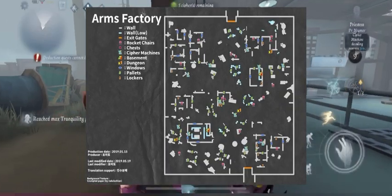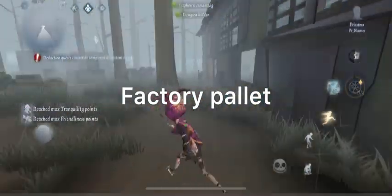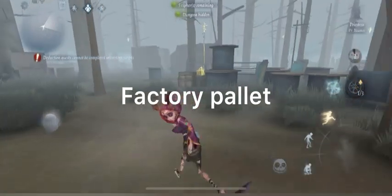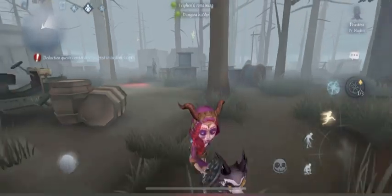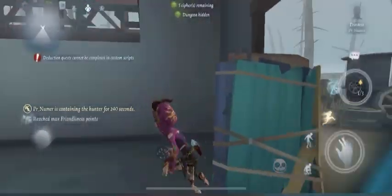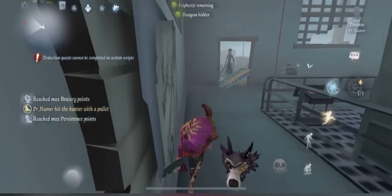Starting off, we have Arms Factory — not her best map, but I also don't think it's the worst map. Now we call this one Factory Palette. It's pretty simple. For those of you that do not know, you can use it for transitioning from triple palette or sandbags, rotating, or even kiting. You see me here kiting, trying to bait him into the portal. He takes the portal, pallet's done, sets you up for your kite.